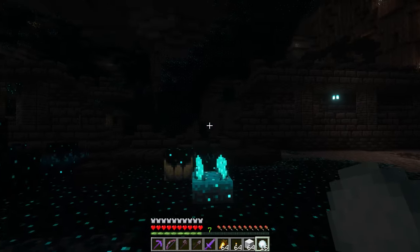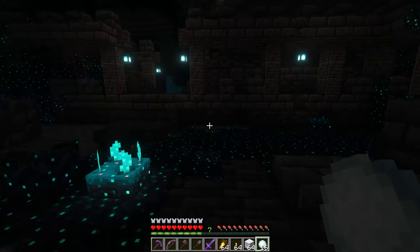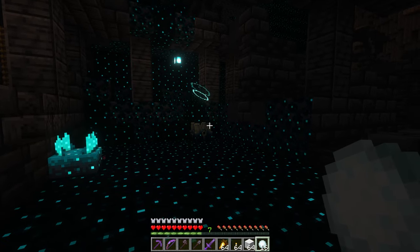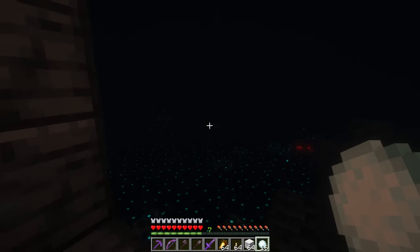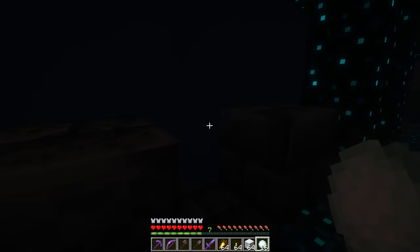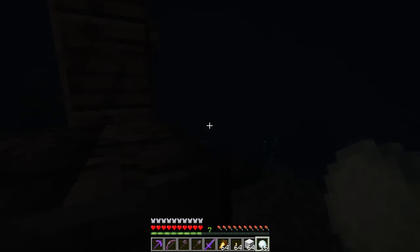I'm wandering around trying to find another shrieker, because that's what's actually going to call the Warden. These sensors really don't matter if you trigger them if there's no shrieker around to call the Warden at all. And there it is. The Warden is a blind mob — it's going to find you through sound and smell, but you also have this darkness effect on you at the same time, which makes it a lot more difficult.